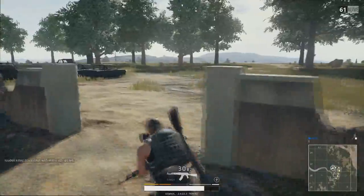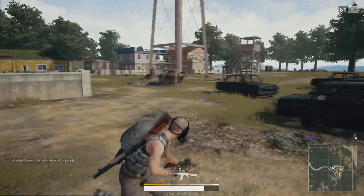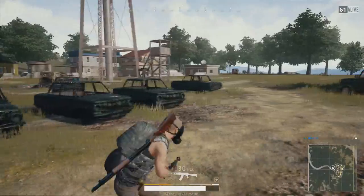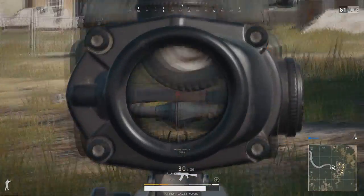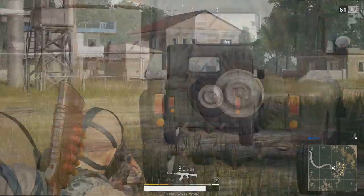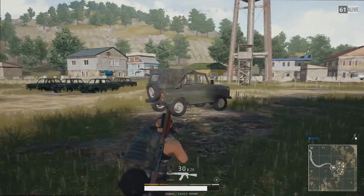In the video, as you can see, I'm going up to a car right now. You can see on the back these lights are not on. So that means the car hasn't been used — no one's used it, that's how it spawns.